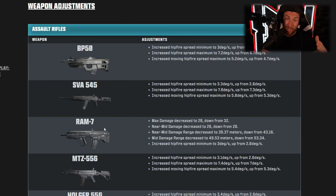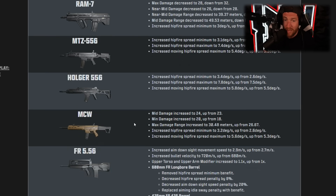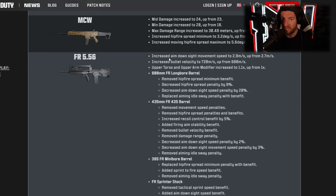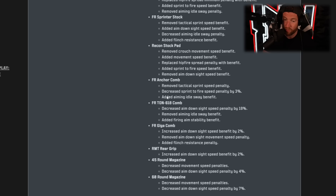As for weapon adjustments, they've changed how they're displayed and they look much better. For assault rifles, most changes involve hip spread — making them worse. The Ram-7 got a max damage decrease, so a nerf. The MCW got a buff with increased mid damage, increased min damage, and increased max damage range. The FR-556 got a nerf to aim down sights but better bullet velocity, plus a ton of attachment changes. The M13B got max damage increased but headshot multiplier decreased, and upper torso modifier increased.